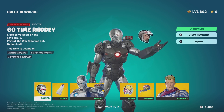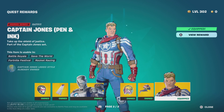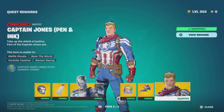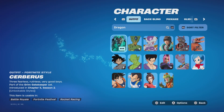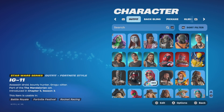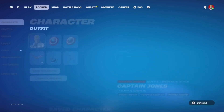Last time we took a look at the camo War Machine from the quest rewards. Today, we are taking a look at Captain Jones' pen and ink style, which if you're wondering where the pen and ink style is from — it is from the Deadpool and Wolverine skins that we got recently. There's Deadpool's pen and ink and Wolverine's pen and ink, kind of the same style.